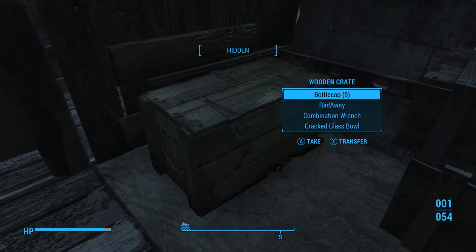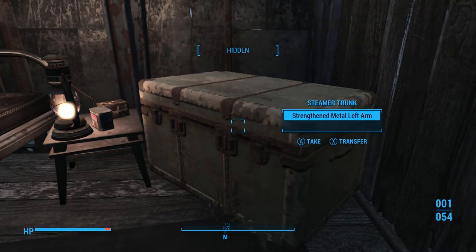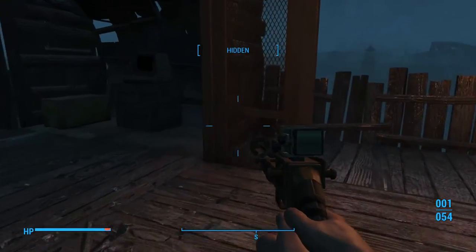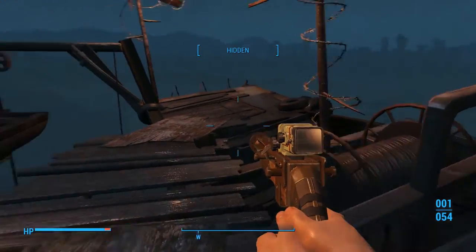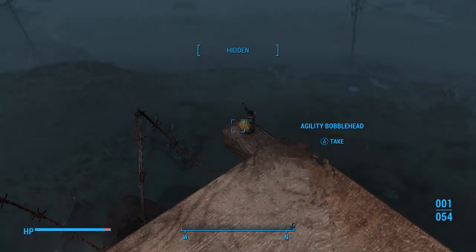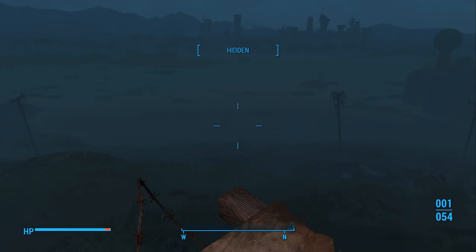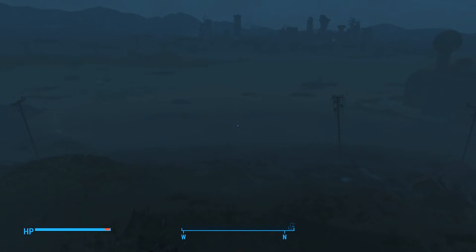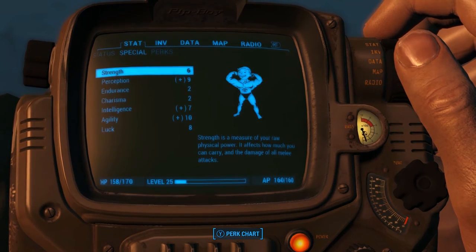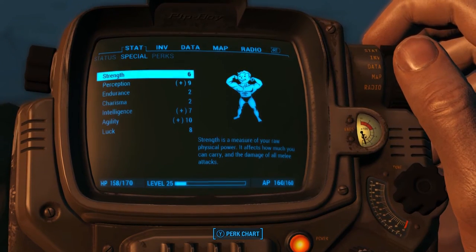Oh, a mini nuke — we'll take that too. We are upstairs and we are just about ready to find that agility bobblehead, which is right here. Look at that! Perfect! Let's grab it and be on our way. Hell yeah. Oh man, that is fantastic. Let's take a quick look at the stats now — agility 10 at 25th level. Gotta love it. Well, it's 10 because of military fatigues, but 8 is not bad. Our VATS just went up even more.